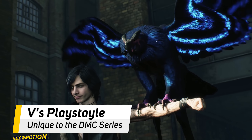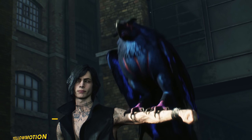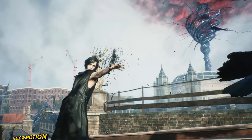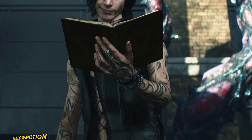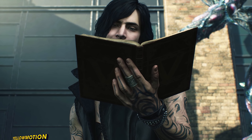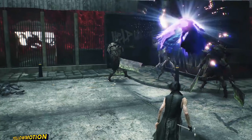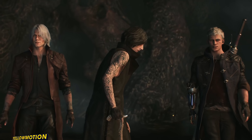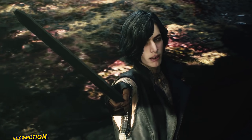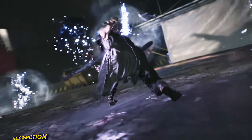Let's move on to V — the character we've all been waiting to see. V brings an entirely new playstyle to Devil May Cry 5 compared to Nero and Dante, as he's using a book and a cane as his weapons. Although we saw his book a bit in the previous trailer as a tease, we don't see how he uses it in this one. At first, it seems that V is very limited in comparison to Dante and Nero in his movesets — V's combat is pretty much non-existent and he lacks the power to fight himself. But that's where V's 3 unique demons come in that fight for him.